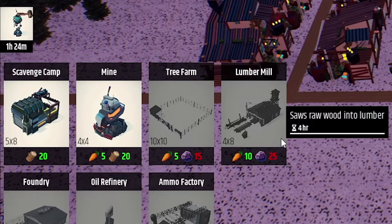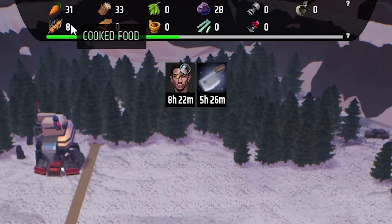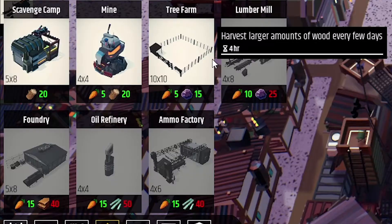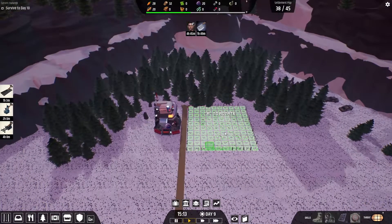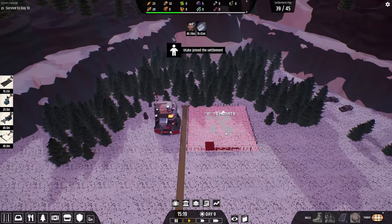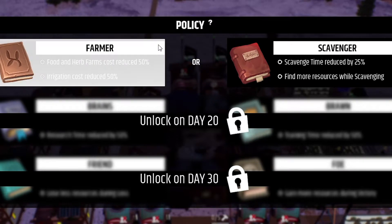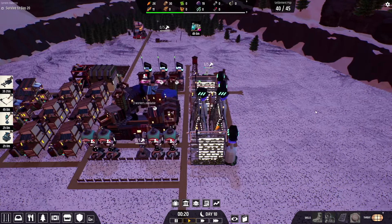First place to start is building a lumber mill, which requires 25 stones. Let's increase the number of workers in the mine. Our cooked food production speed seems to be low, so going to install another food stall. We have something called a tree farm which harvests larger amounts of wood every few days — considering we just built a lumber mill, we might need more tree input. Now it's day 10 and we can elect a policy. Farmer policy has more plus to us — confirmed, because we will need to start building farms.